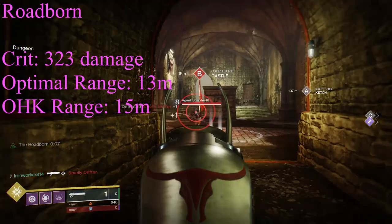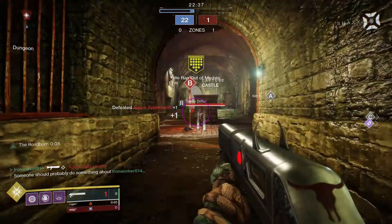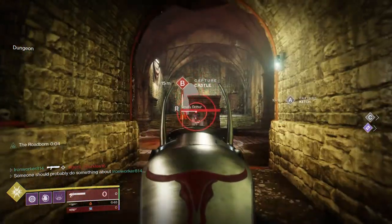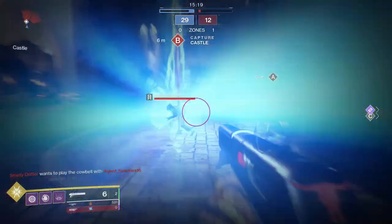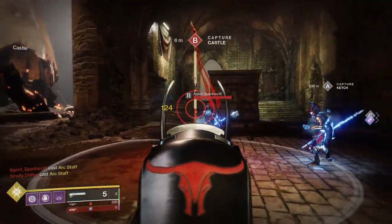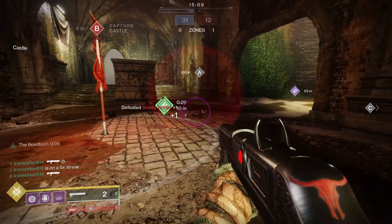When using Chaperone against supers, at base it can down a player with 4 resilience or less with 1 crit and 1 body. 2 crits will be required for any resilience level above 4. Even with the Roadborn perk active, there is not enough of a damage increase to secure a 1-hit kill on a super, but you can go 1 crit and 1 body on a Guardian of any resilience level. And hopefully that pretty much covers everything we need to cover, so let's head into the pros.